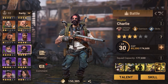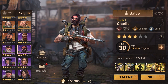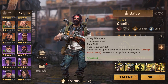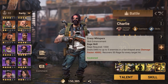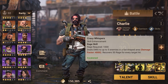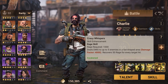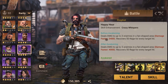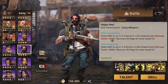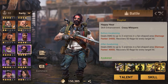His first skill is a raid skill in which he deals damage to up to five enemy squads in a fan-shape area, with a damage factor of 4000. He recovers 50 rage for every targeted hit. Before awakening, it targets three enemies and the damage factor is 3400, increasing to 4000 after awakening.